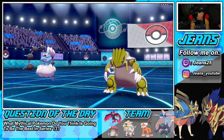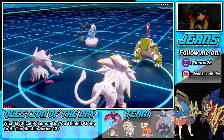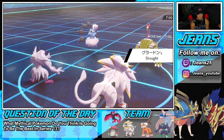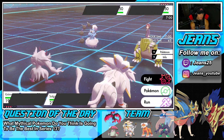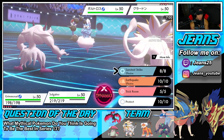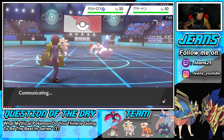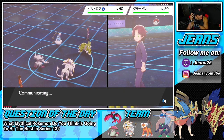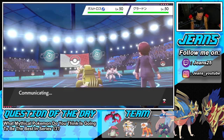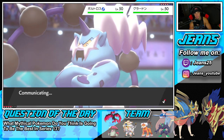He leads Togekiss and Groudon. I think Dynamaxing and dropping Steel Speck — and setting up Reflect — is probably my best play. I should Dynamax for that defense boost. Reflect comes out, I Dynamax Solgaleo. This Togekiss is rather fast — around 150 speed with a Life Orb. Thundurus is also definitely on the team. I wonder if Groudon will swap out.